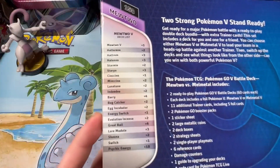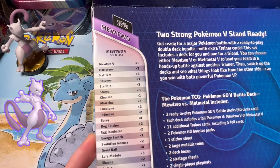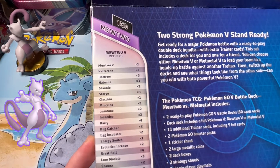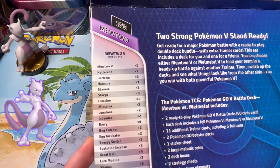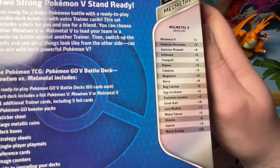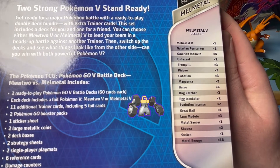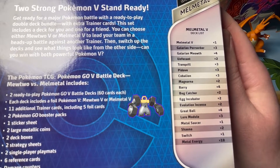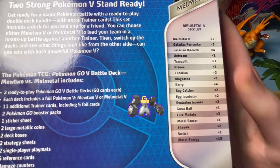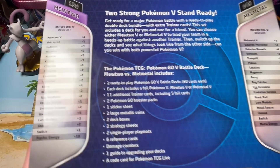On the sides nothing too crazy, but on the back we get one Mewtwo V, Hadarina, Starmie, Staryu, Minccino, Lunatone, Indeedee, Barry, Bug Catcher, Egg Incubator, Energy Switch, Evolution Incense, Great Ball, Lure Module, Shauna, Switch, Psychic Energy. And for the Melmetal we get Melmetal V, Berserker, Meowth, Tranquil, Barry, Bug Catcher, Egg Incubator, Evolution Incense, Great Ball, Lure Module, Metal Saucer — which is a very useful card in the meta.